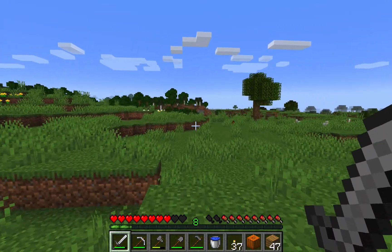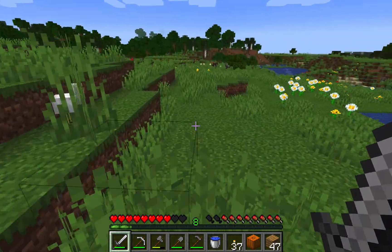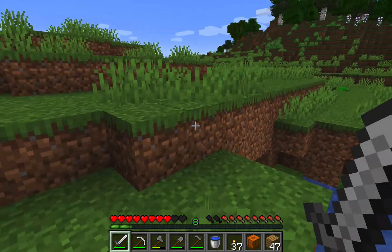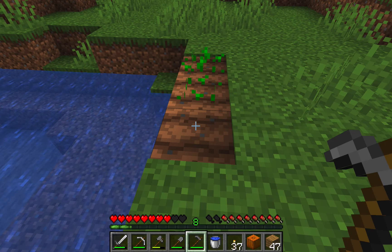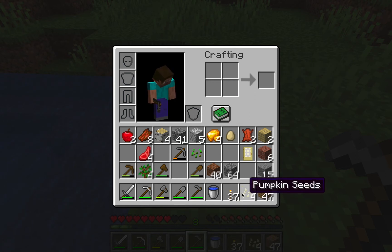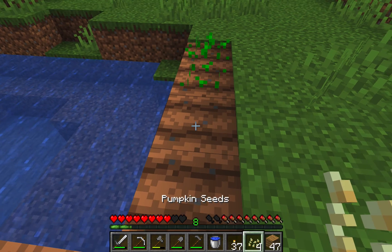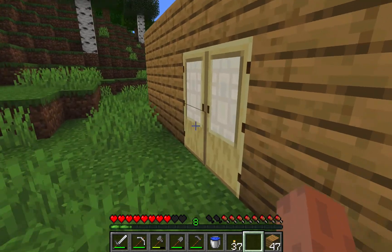Never mind, we'll do that next video. Instead we should plant our pumpkin. Our house is over there, so our farm should be right here. A pumpkin gives you like four seeds — yeah, it does. We also have a bit of mutton which we can cook up in our house. Let's plant our pumpkin seeds — there we go, those will grow into pumpkins someday. Let's cook up the food now.